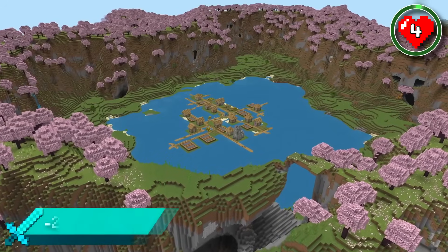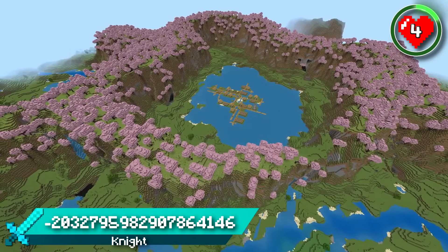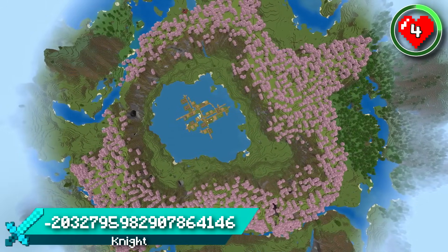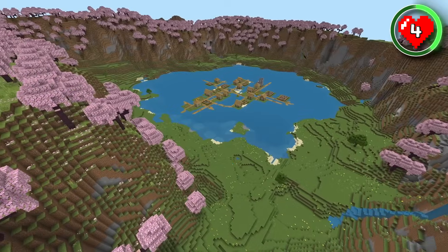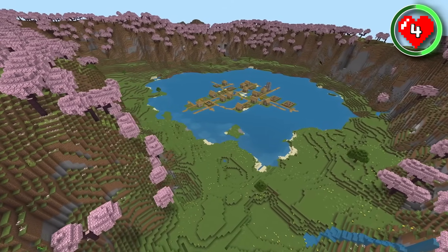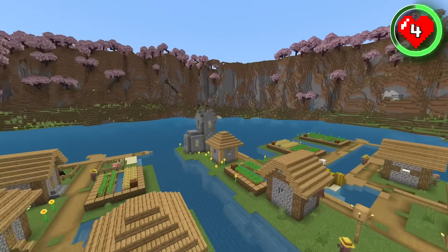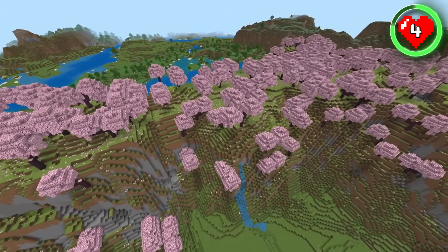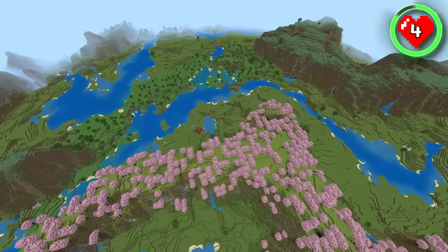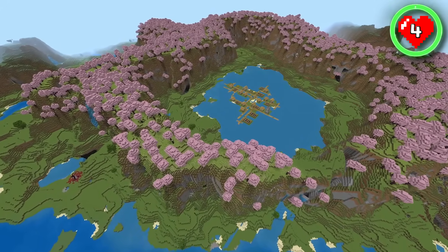And this is the most beautiful cherry grove village spawn you'll ever come across in Minecraft. This seed spawns you inside of a breathtaking crater where a village sits perfectly in the middle of the lake, entirely surrounded by steep cherry grove hills. With a super deep lake and a cherry tree fortress, these villagers have definitely chosen a well-protected and eye-pleasing location. Beyond the cherry walls, you'll find meadows, rivers and flower forests. This could be the most chill village spawn I've ever shown you.